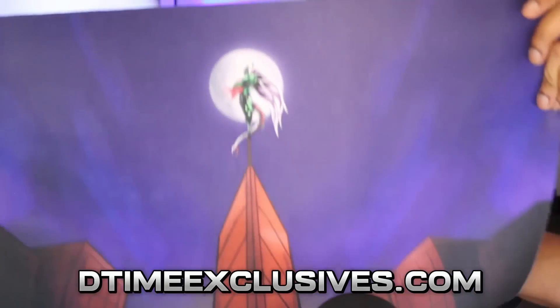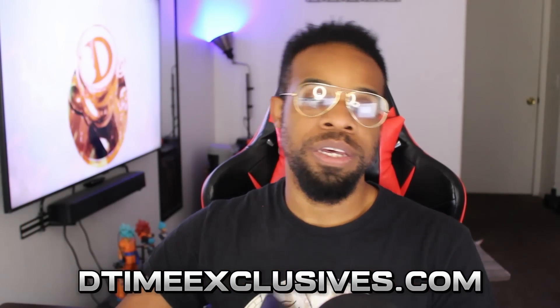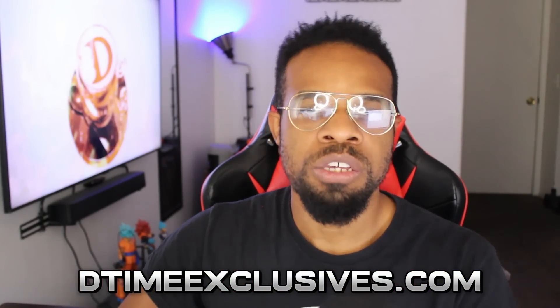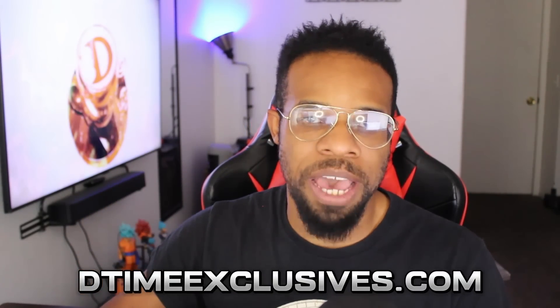Before we go over our Swiss rounds, deck profile explanation and all that good stuff, just a brief announcement. Get over to dtimeexclusives.com to get this awesome playmat. These bad boys are going out this month, as well as the field centers. We're doing a $5 off special on these bad boys, so go check that out.